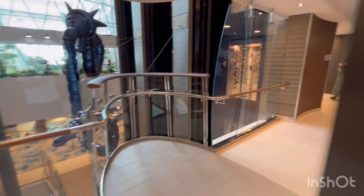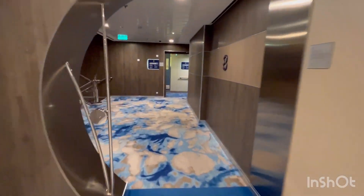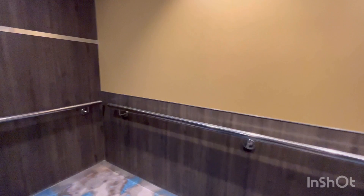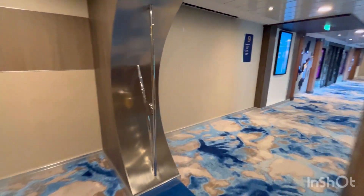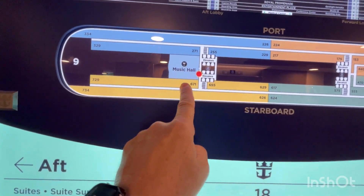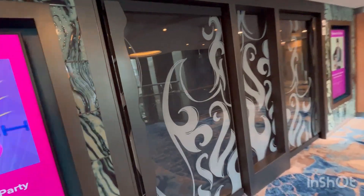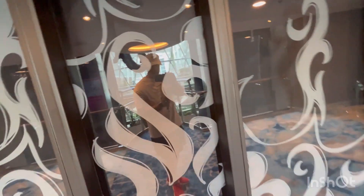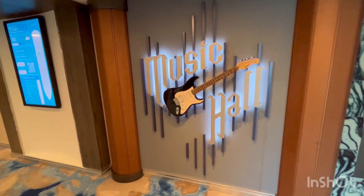Since Deck 9 doesn't have anything but staterooms and Music Hall, I'm going to include Deck 9 in this video. Let's go to the second floor of Music Hall. I'm using my gimbal stabilizer, so hopefully people don't get dizzy watching. We're on Deck 9 now — as you can see, nothing on Deck 9 but Music Hall. This is the second level of Music Hall, which is actually closed right now, but you get the idea. That is Deck 9 and 8 on Wonder of the Seas.